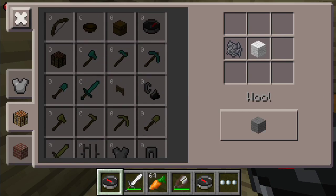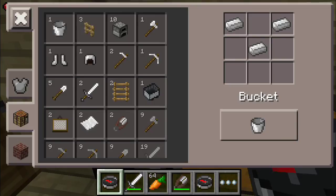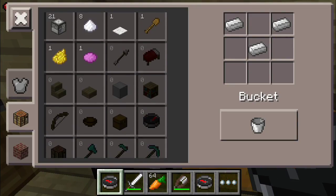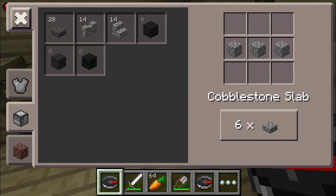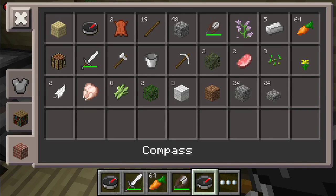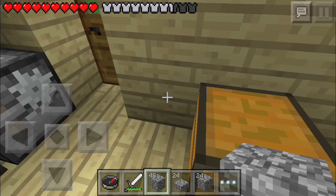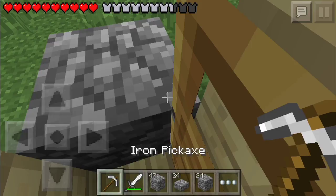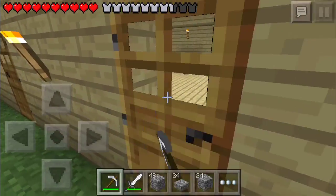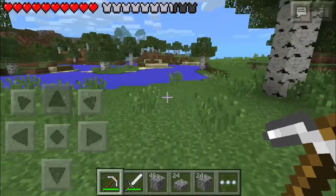Looks like I'm just gonna go with normal cobblestone — I don't want to make it too fancy. Let's get back to the stone cutter and make some cobblestone slabs. I guess that's enough — one and two, another stack of cobblestone.